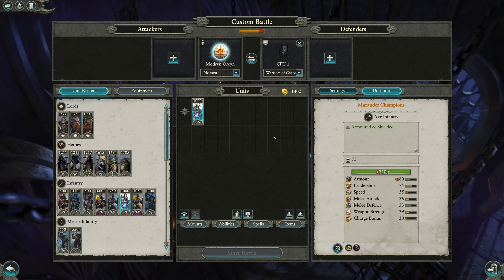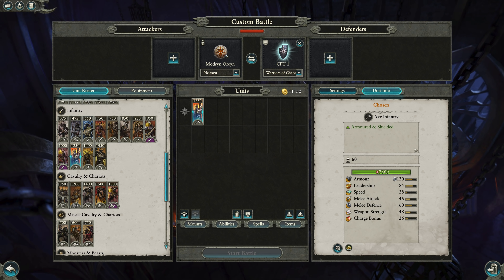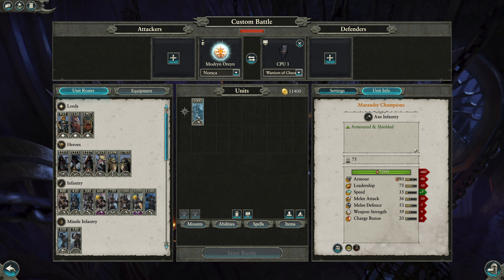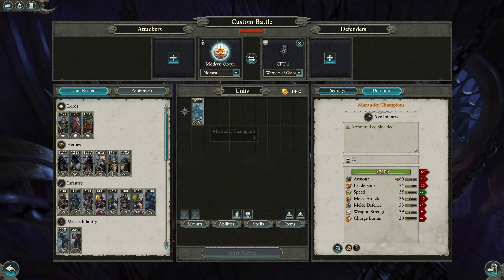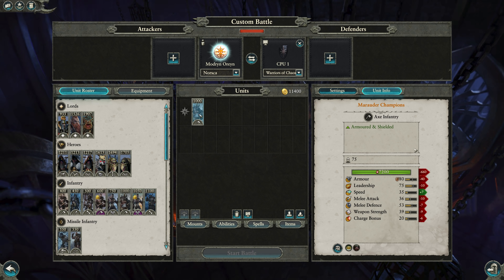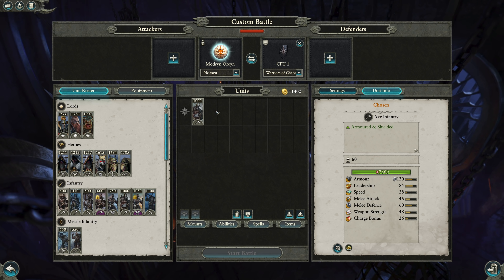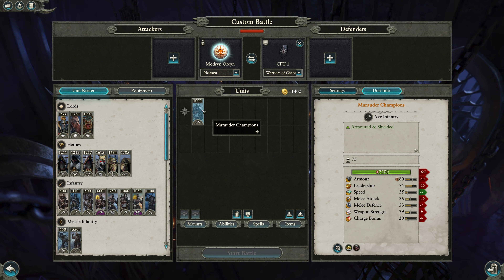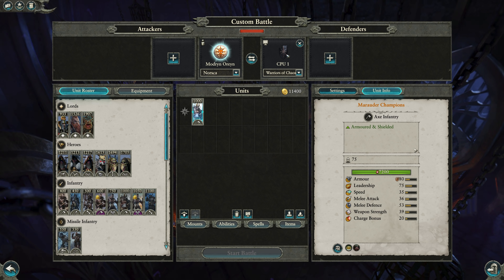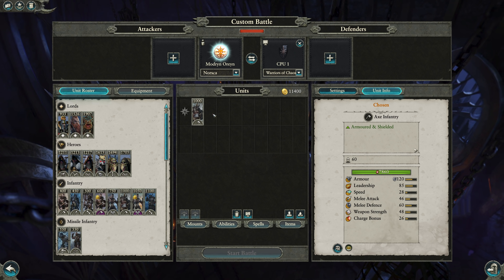Chosen with shields are definitely better — 250 points more. You would expect them to be just clearly heads and shoulders above, and they are. The one thing Champs have going for them is they're a little bit faster, but just less HP, less armor. They do have a few more unit models as well. And that enrage does help equal out the leadership difference somewhat — plus leadership. Does not quite fully negate that, but pretty close.